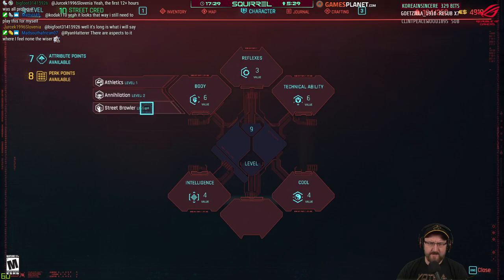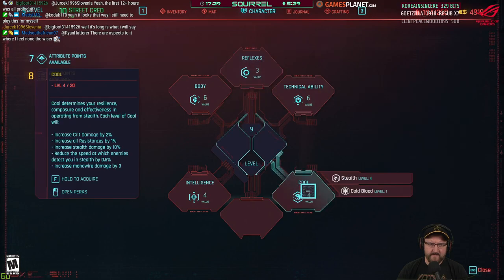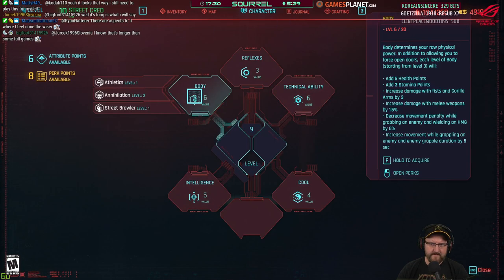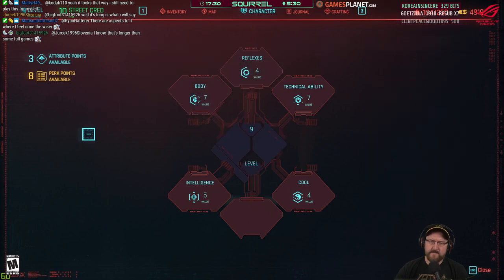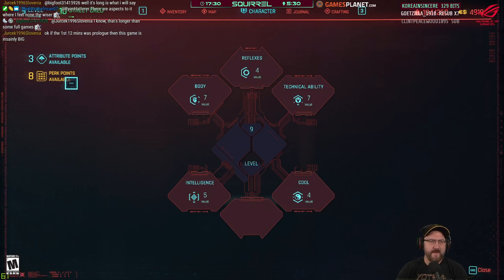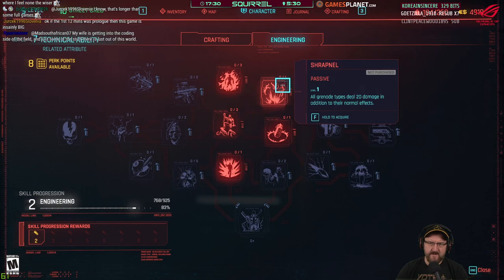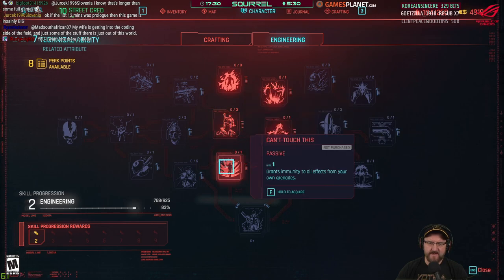All right, carrots — we've got seven attribute points to spend here. Let's keep a few points back, eight points available. We've started to unlock some stuff now. Crafting: disassembling items grants a 5% chance to gain a free component of the same quality as the disassembled item. Engineering: all grenade types deal 20 damage in addition to their normal effects. Explosion radius is visible. Grants immunity to effects if you're on grenades.